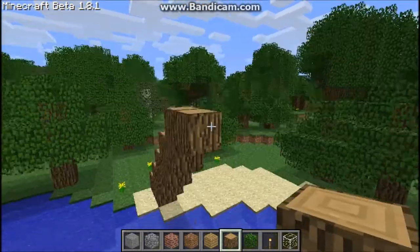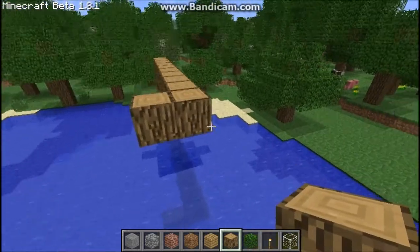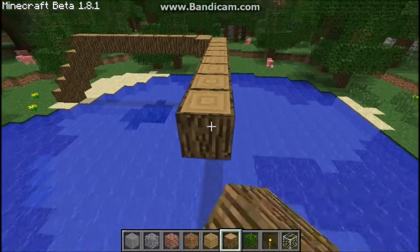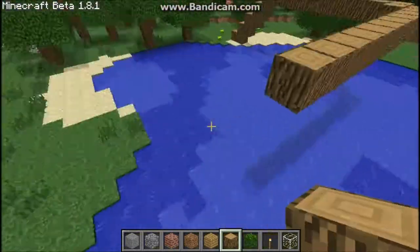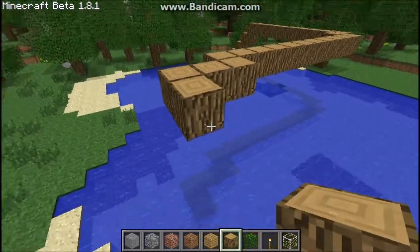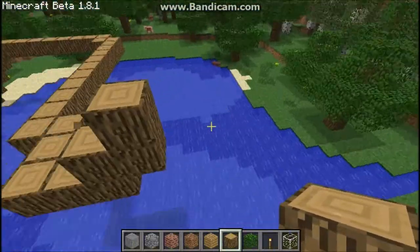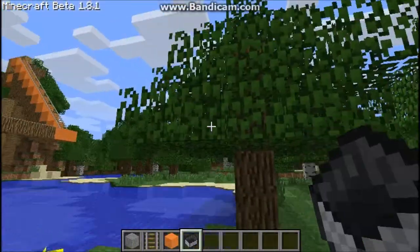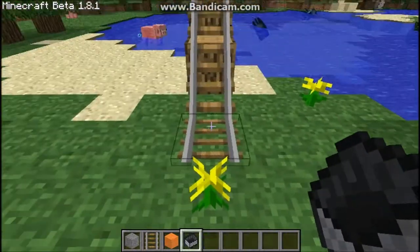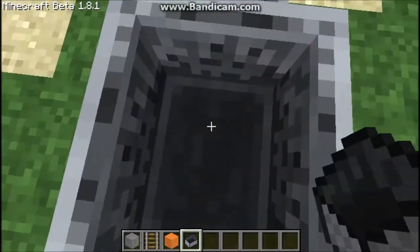I'm just good at building — look at this, cool isn't it? So let's go this way, and up to that tree where we'll make a little house. I don't know what I'm doing but I'll find some way to do this. I got our rail done and it leads all the way to that tree. You're just going to love the house, it's going to be so cool. I worked a couple hours on this.